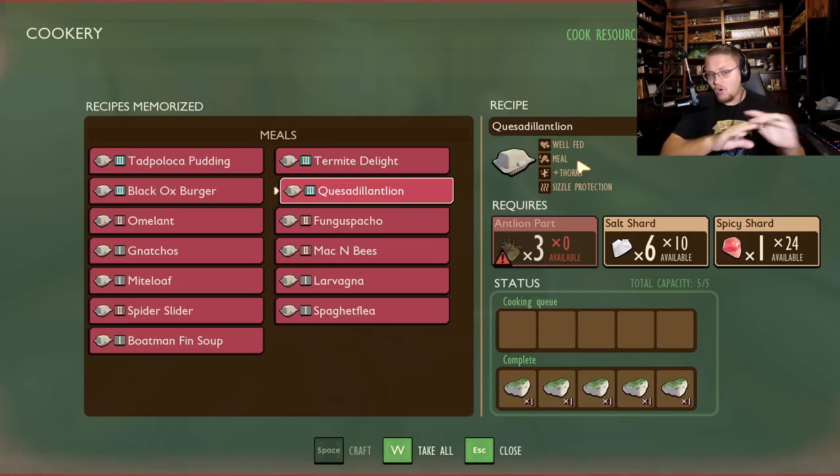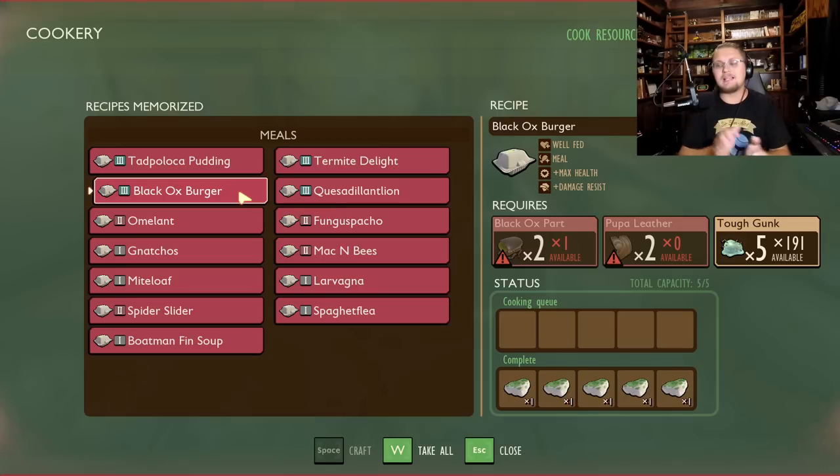The antlion quesadilla gives you sizzle protection, making the ladybird larva battle much easier — you could eat one and spend the whole day exploring the sandbox and only get sizzled two or three times even without shade. Black ox burgers give you max health and damage resistance, literally making you a walking tank. These are just scratching the surface of all the food items in the game. Don't be afraid to use the cookery — meals give awesome health bonuses and a well-fed bonus that drastically reduces hunger.